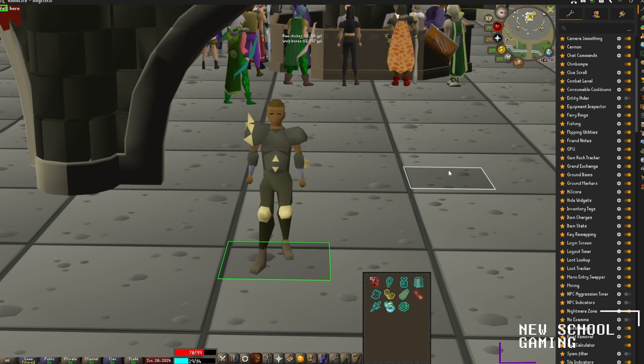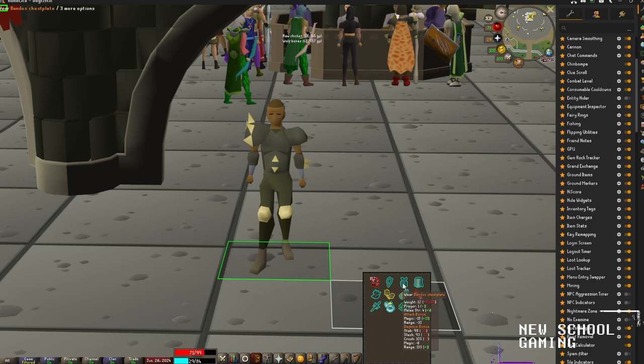The next plugin we're going to check out is Item Stats. This one's useful if you want to see whether a piece of armor is better than another without checking the wiki or asking people. I have Dharok's equipped right now, and I'm just going to mouse over a Bandos chestplate — as you can see, it shows I get a plus one prayer bonus and a plus four melee strength bonus, and also a plus 15 to magic attack, but I lose some defensive bonuses below.